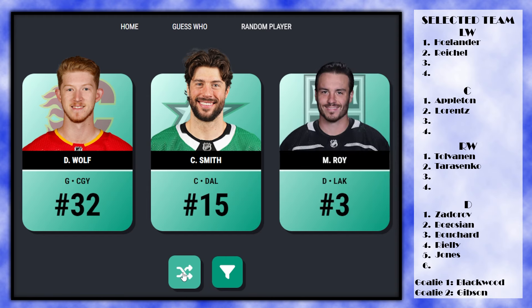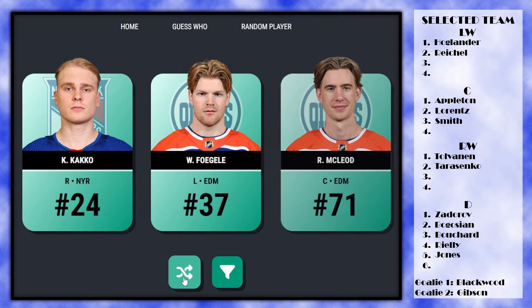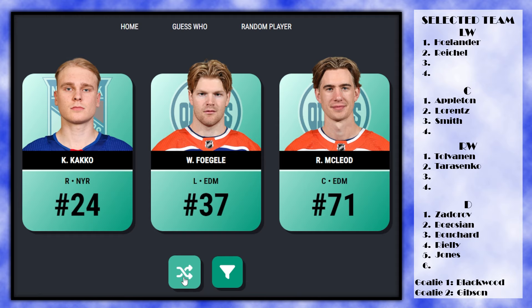Dustin Wolf shows up but we're taking Craig Smith. It's weird seeing him on Dallas because I'm used to him in Nashville, but let's take Craig Smith. After that pick, we still need a defenseman, two left wingers, a center, and two right wingers.